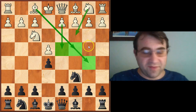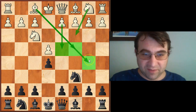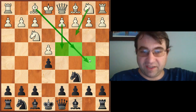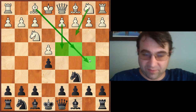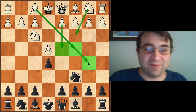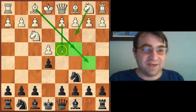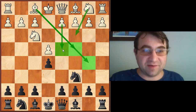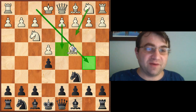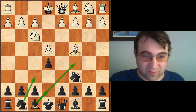In other videos we're going to spend time talking about Bishop B5 — I actually have a video on the Marshall attack, which I'm recommending against E4. We'll also talk about how to play against the Scotch and the four Knights. The main focus of this video is going to be how to play against Bishop to C4.